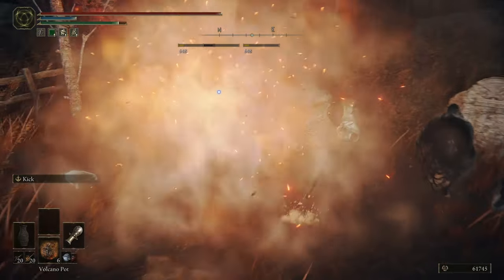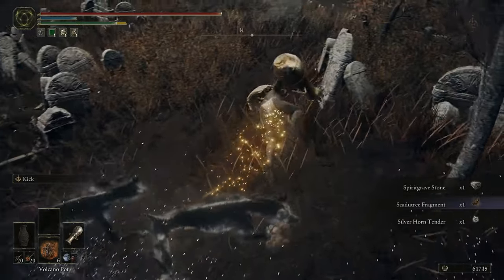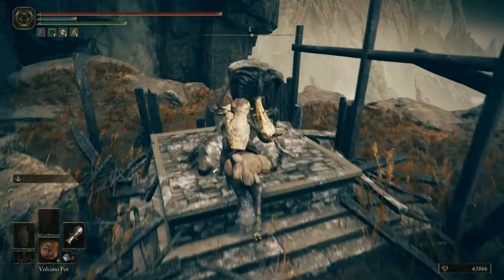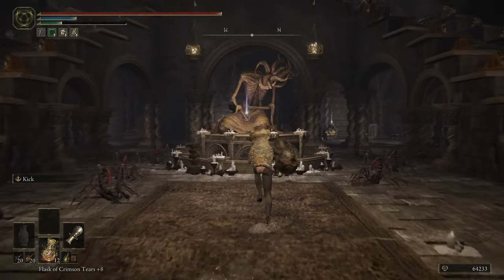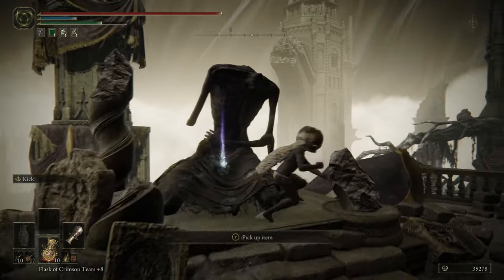Side note: make sure to defeat the shadow enemies that are sparkling with pots on their heads — they usually drop either a shadow tree fragment or a revered spirit ash. I made sure to grab a bunch of revered spirit ashes as well. I rely on Jar Rite so I need him to be as tanky as possible.